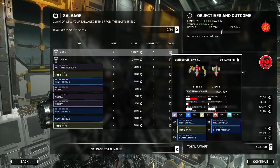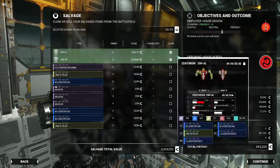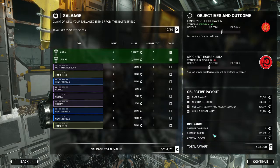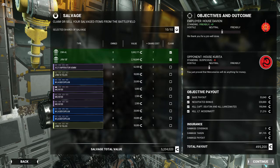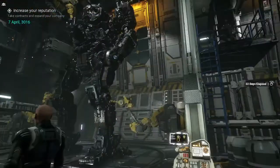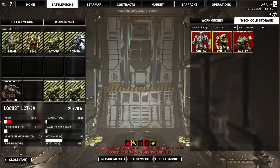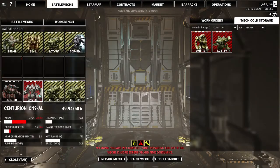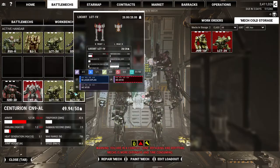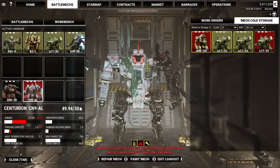Oh look at that — all the weapons are in. We can pick up the javelin as well; that would be something good to sell. Two mechs on this one — that was a good mission. Gonna pull him over, he's got repairs that are due. We are going to move these two guys over here because we want to keep our costs down.